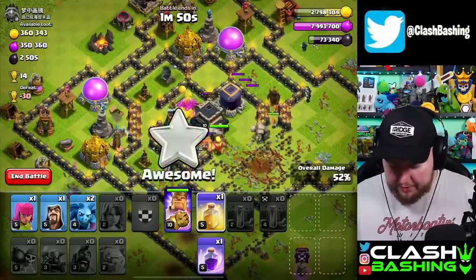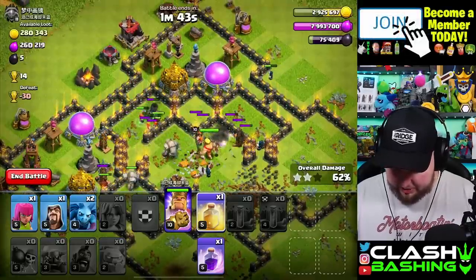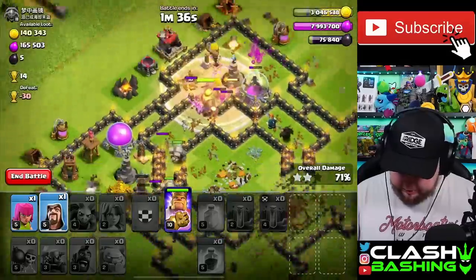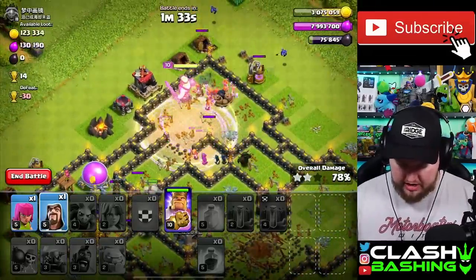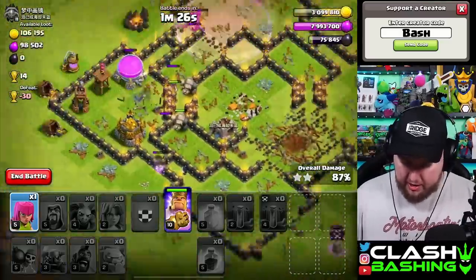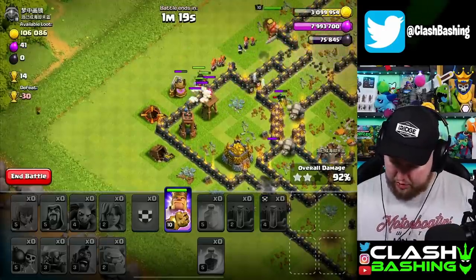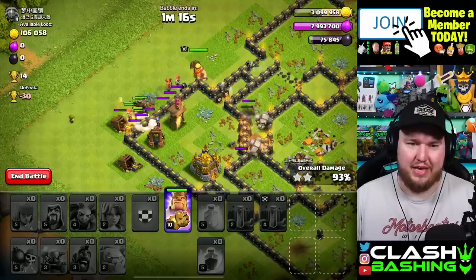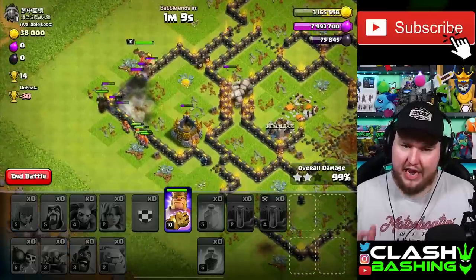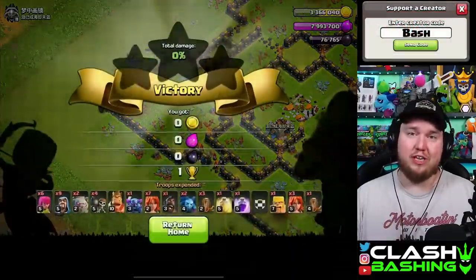We crush it - this base had no chance. Why does this guy have level 1 defenses on everything? I'm so confused but so excited - give me the free trophies! We take these 14 trophies. We're getting closer to Champs which is our goal for today's video. I forgot how fun this army can be at town hall 8, but things might slow down when we get up to Champs League.